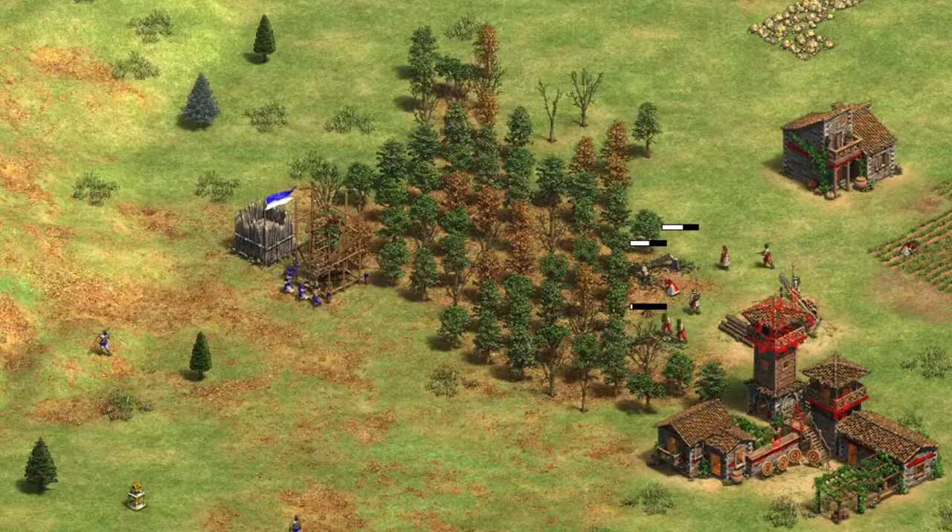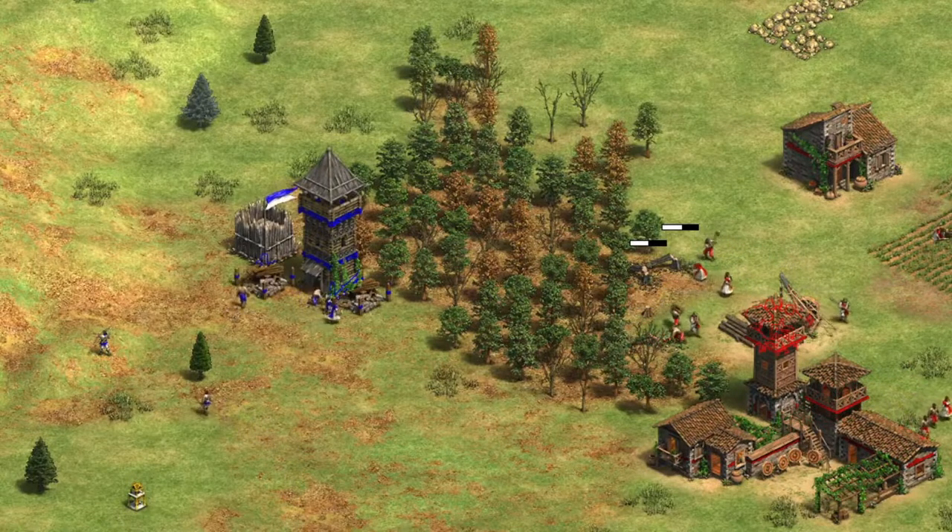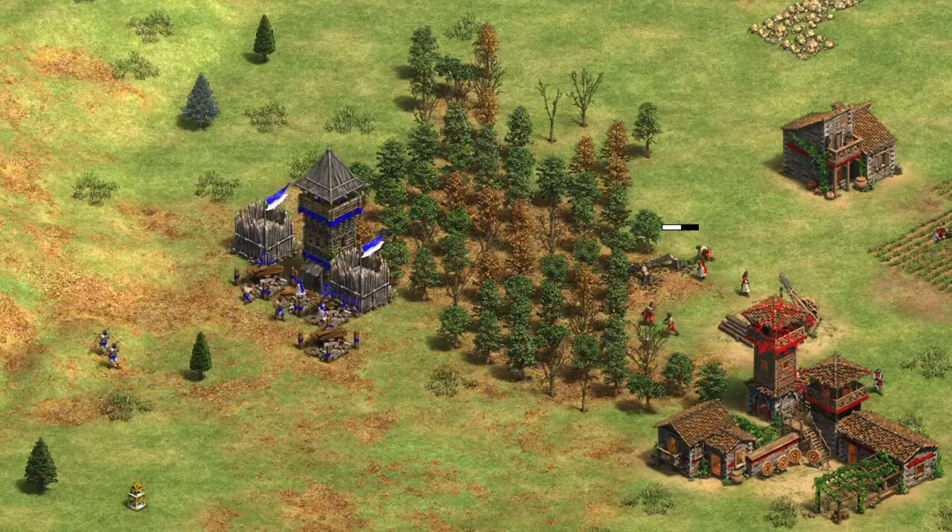Certainly with maps like the new Arabia, if you're able to put a tower on each of their wood lines, there's not going to be that much that the enemy can do, especially with the archer follow-up. But enough of that — let's dive in and have a look at the build.